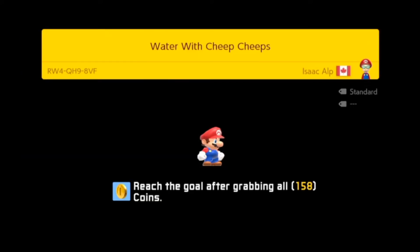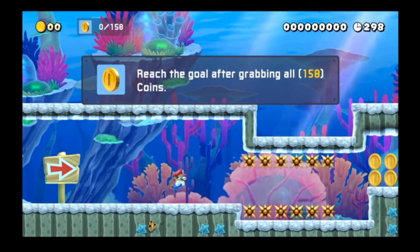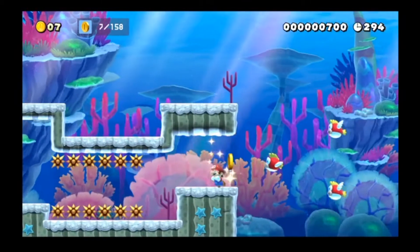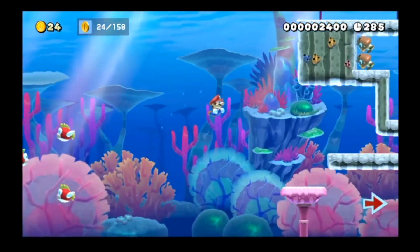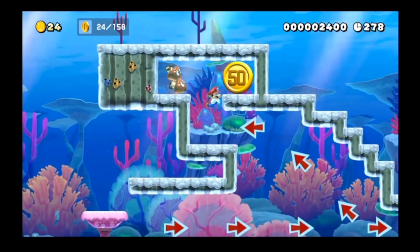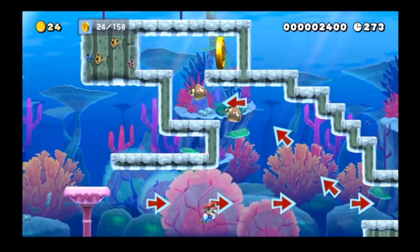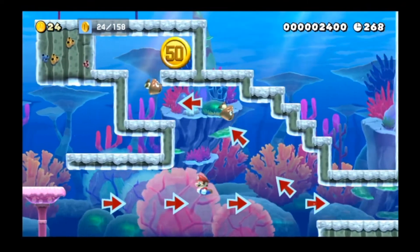The first one is a water level and we have to collect 158 coins. And it looks like we already have a terrible start with that precision swimming. Alright, that's 8 coins — we still have 150 to go. Underwater levels are already terrible most of the time, so when you add in this obscure clear condition where you have to get this many coins, it just gets worse.